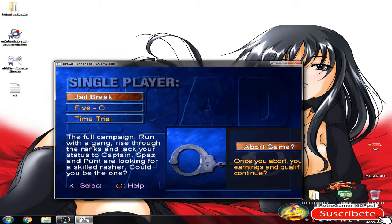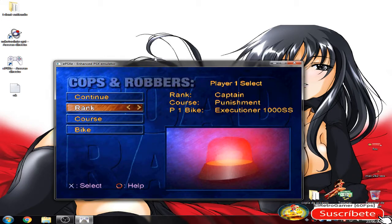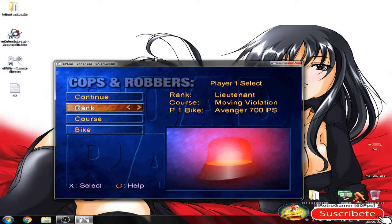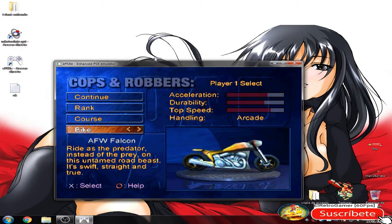The next thing you have to do is go to Multiplayer, Cops and Rovers, then Run. Choose Lietland, and by that choose Falcon.